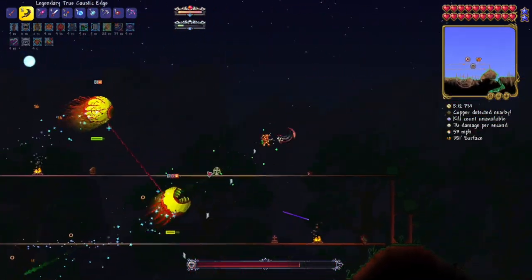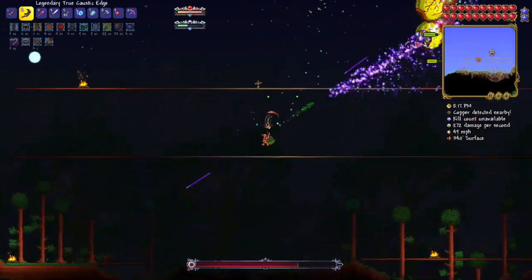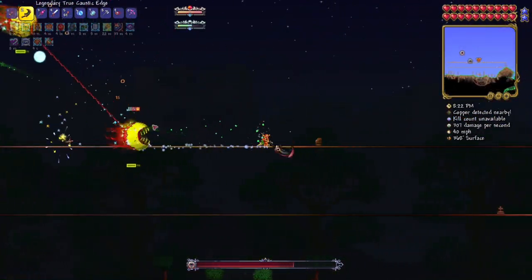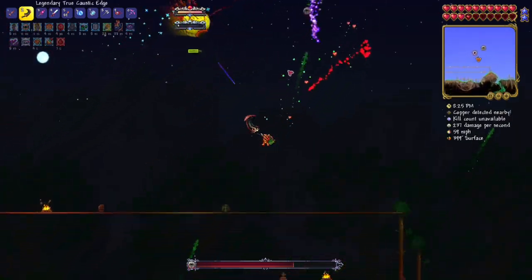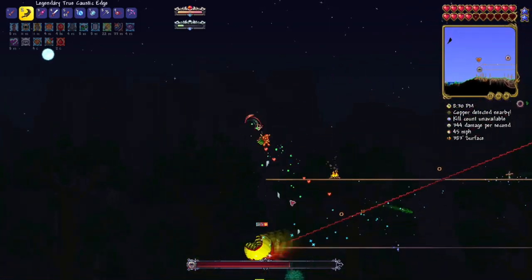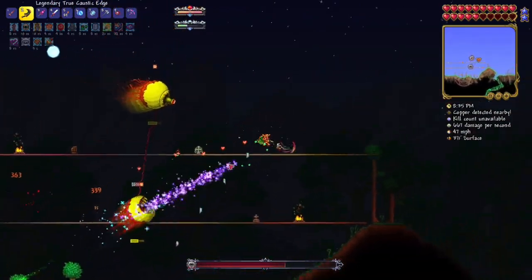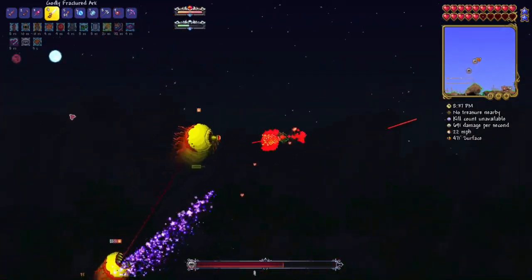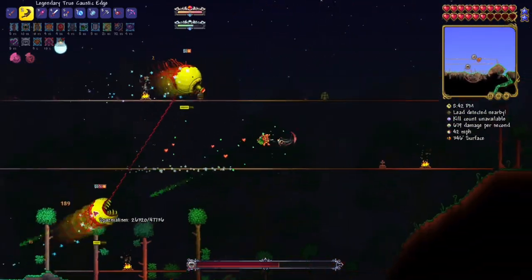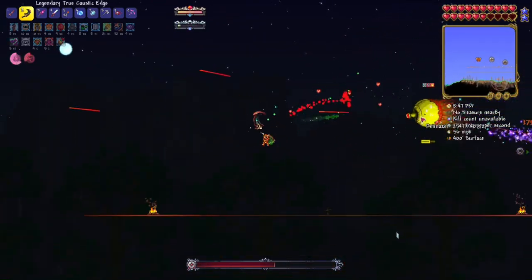I don't know why the flames are purple — I think it's a Calamity mod thing. Maybe shadow flame is a bit worse than cursed flame so they made it harder. We almost took 69 damage there. I think our life regen is going to be pretty good. Oh my gosh, they both already transformed — that's going to make things a lot more difficult. I feel like this fight is actually kind of hard.